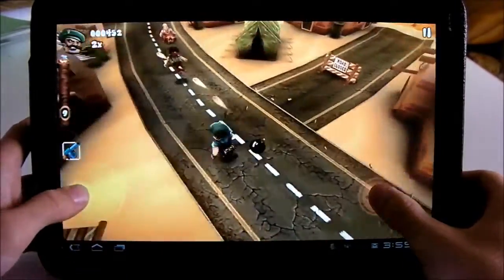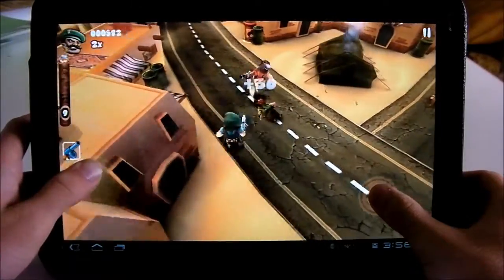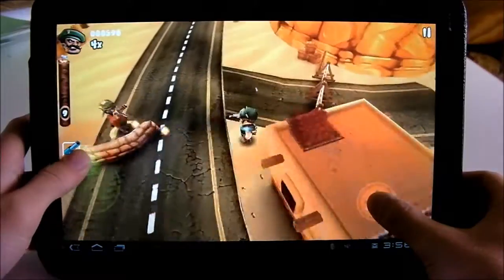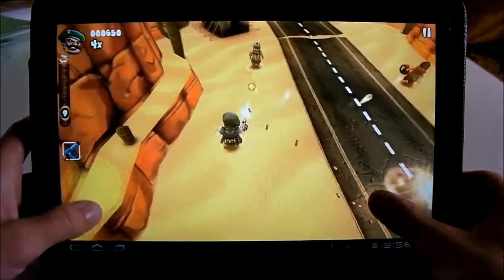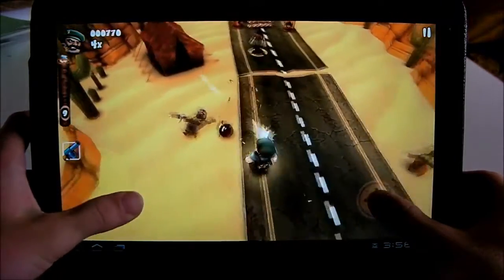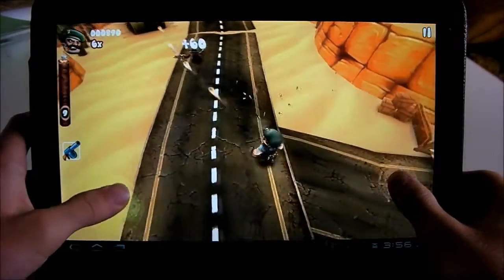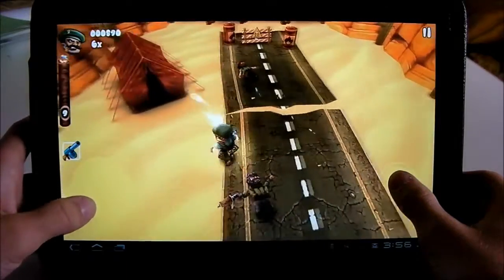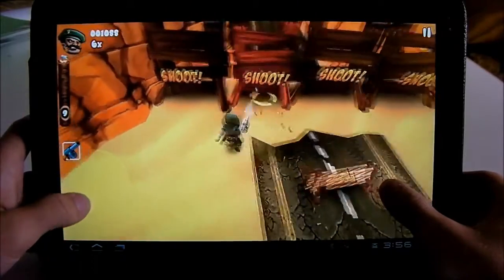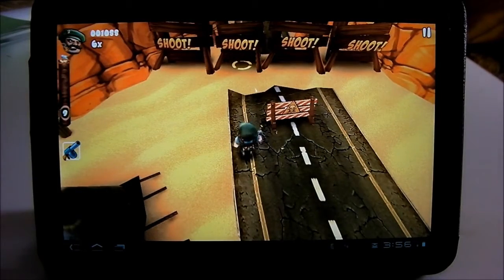There are a few different modes. There's also Mercenary where you try and get as much money as you can and use it to buy new weapons. At the end of each level there's usually a boss. It has pretty good graphics — the characters are really detailed, the pavement looks really good, and the explosions too. So that's Gorilla Bob THD.